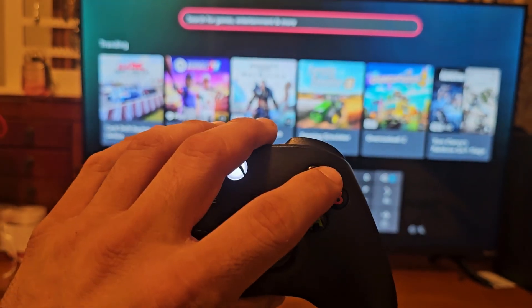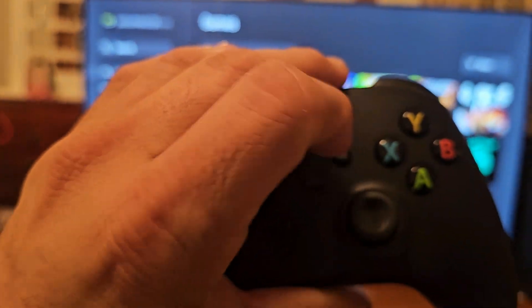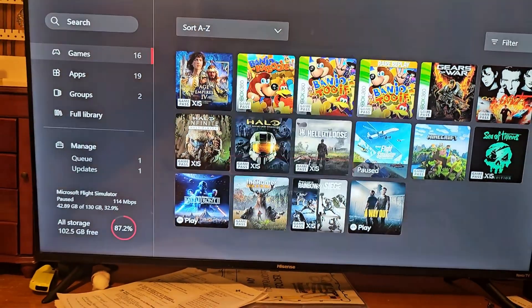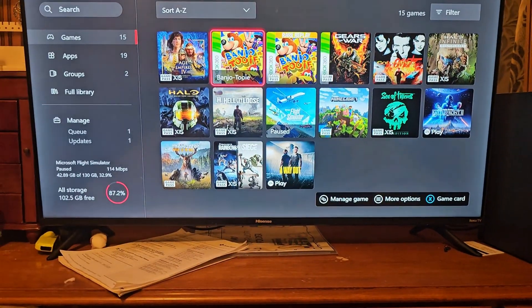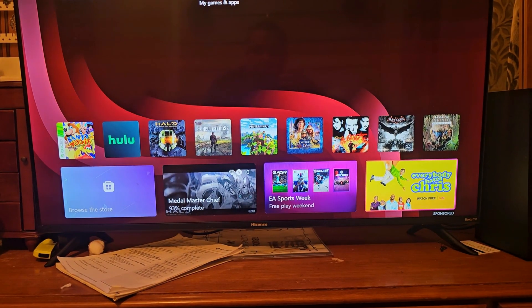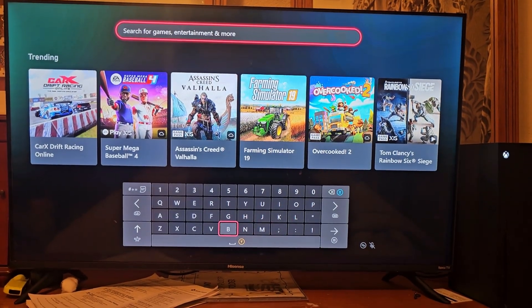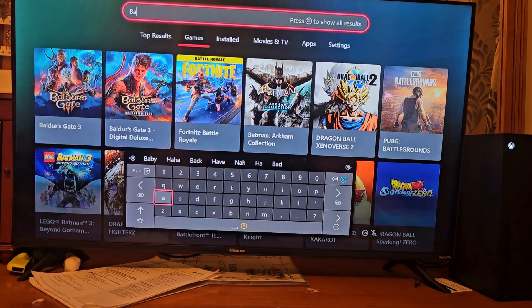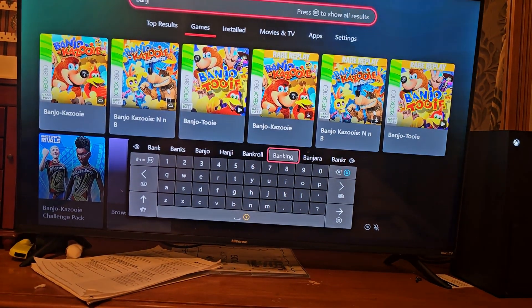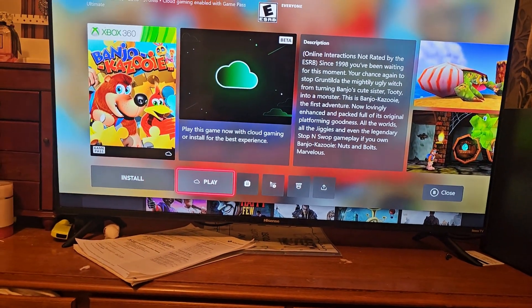And then you press — I think it's this button right here. So all you can do is just uninstall the game, and then try again and install the game again. Look for the game and install it again.